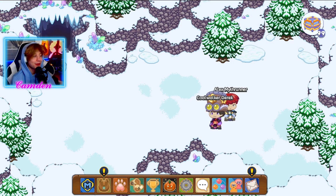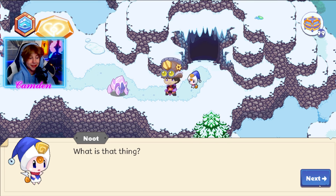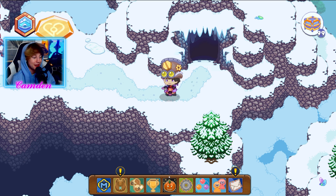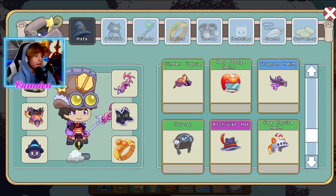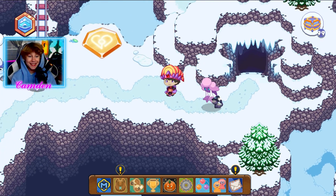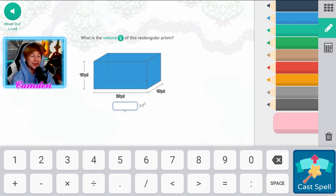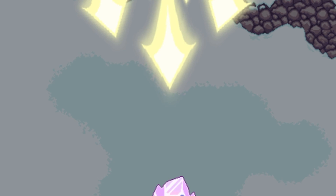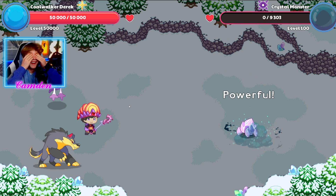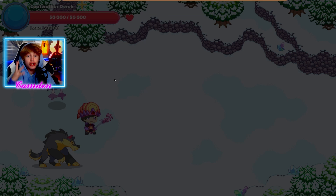Now I'm gonna go to Crystal Caverns, one of the newest areas in Prodigy, and I want to test level 50,000 versus a Crystal Monster. I'm actually gonna put on some better gear — I'm gonna wear the Tinder Torque. Let's continue our journey and destroy this Crystal Monster. He's got 10,000 health; if we do over five million, I'm gonna lose it. Oh my god — five and a half million damage! Are you serious right now, guys? We just absolutely destroyed the Crystal Monster.